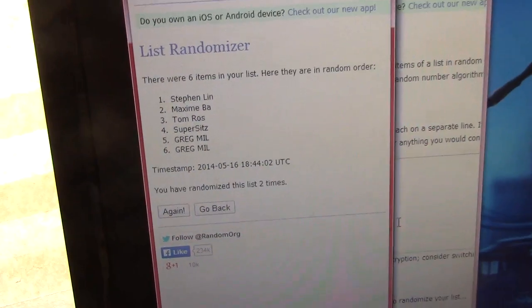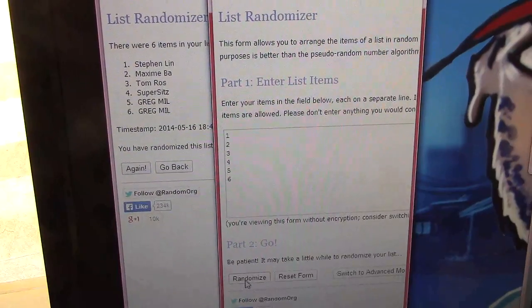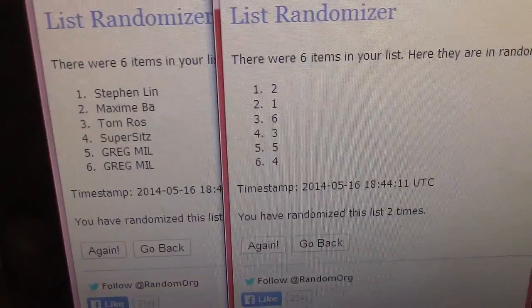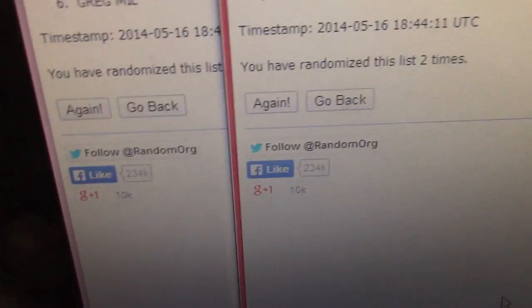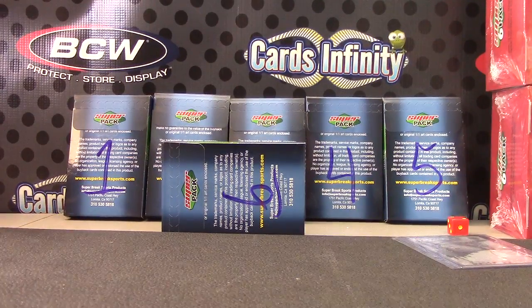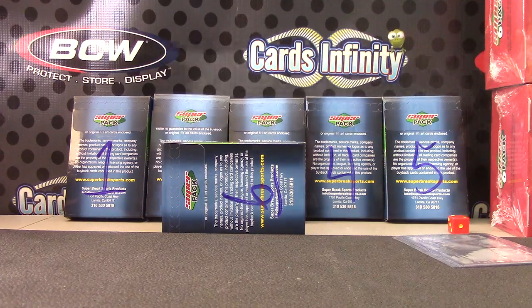One and two. So we got Steven, Maxine, Tom, Super, and Greg — Greg on the bottom. Steven gets pack two, Maxine one, Tom six, Super three, Greg five, and Greg four.